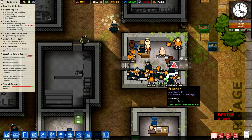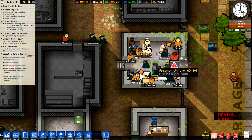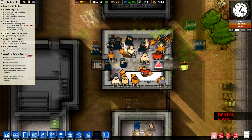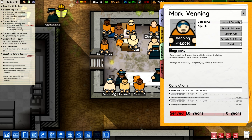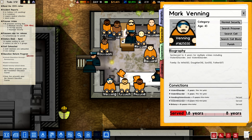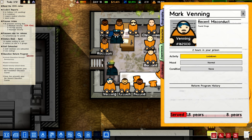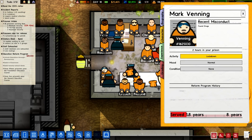We had new prisoner intake — that's not helping. This is reception, this is where they come in. They're all strip searched and searched for contraband. You can see I've got a lot of guards in here. You can click on any one of these and see what they're here for — he's got eight years for two violent disorder charges. He has no reputation. We found drugs on him after just arriving.